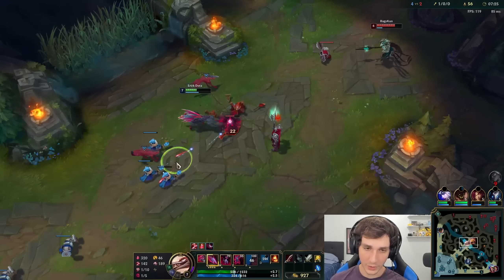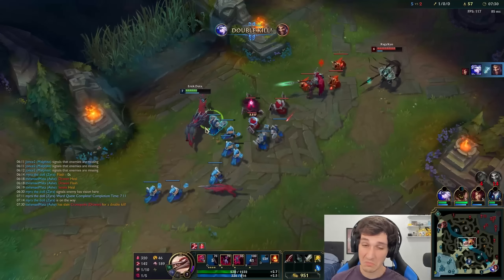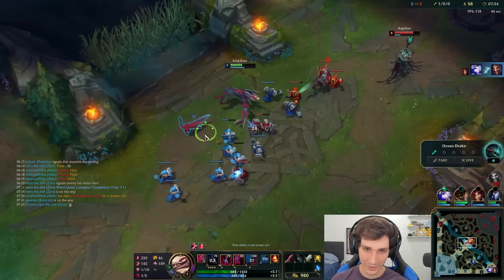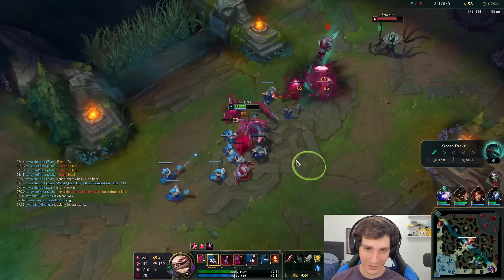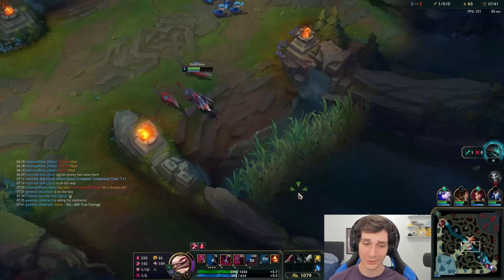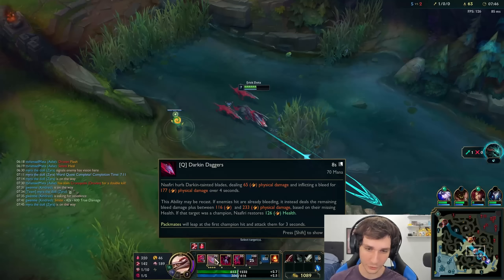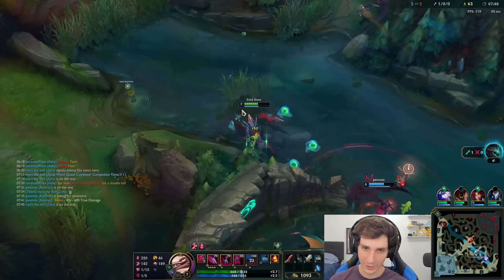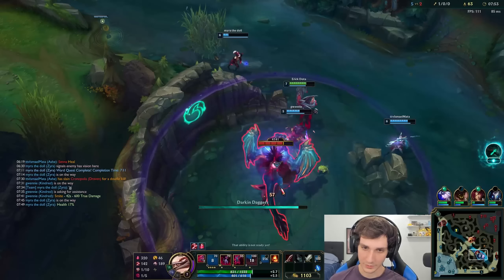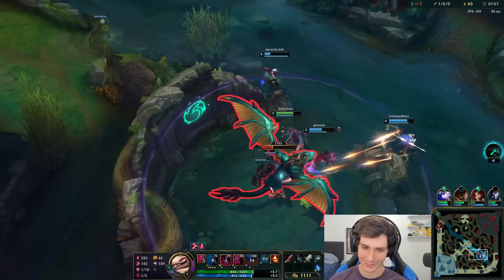The cooldown on my ult is 100 seconds at rank 1. Honestly that's pretty average — it's not that high compared to some other champions who have even longer cooldown ults at level 1. Look at that damage from that Q. First impression: the Q does a ton of damage to minions. I think it just does a lot of damage in general. That's probably going to get nerfed.